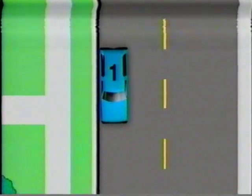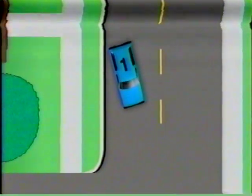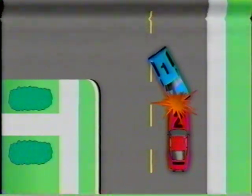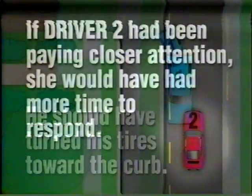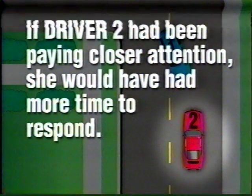Car one was parked facing downhill and the driver forgot to turn his wheels toward the curb. Sometime after driver one left his car, it began to roll down the hill with nothing in its way to stop it. Driver two was in the oncoming lane of traffic and was talking on her cell phone. She did not notice the car until it had veered into her lane and reacted too late to avoid the collision. Who's at fault? Driver one was at fault — he should have turned his wheels to the right, which would have caused his tires to wedge against the curb. However, if driver two had been paying closer attention, she would have noticed there was no driver in the car coming toward her and had more time to respond.